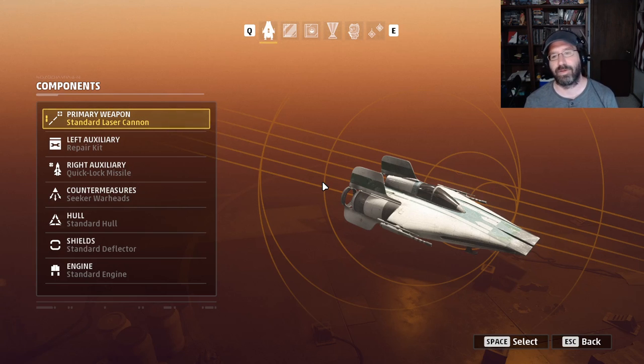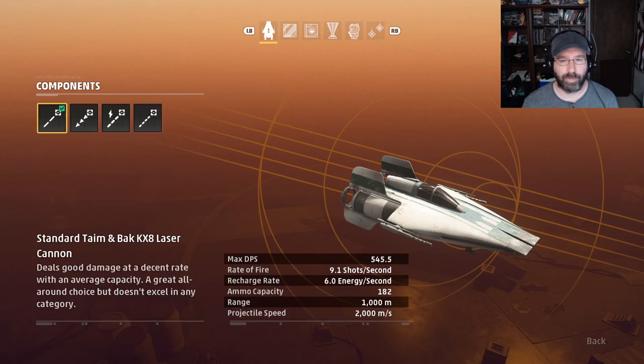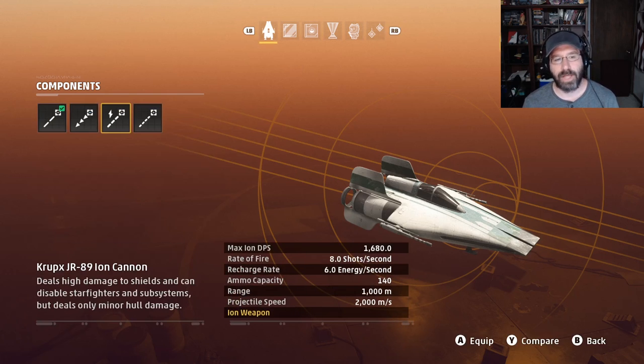As far as I'm concerned, the A-Wing is the best ship in dogfights — hands down. So we'll start by looking at our primary weapon. There are four choices. We'll start by knocking out the Ion Cannon right away. The Ion Cannon is not a good weapon for dogfights.